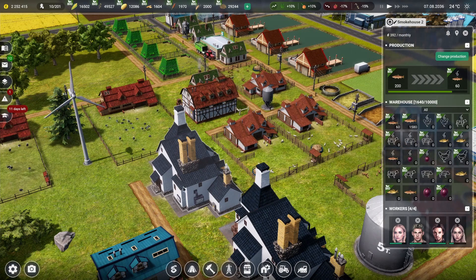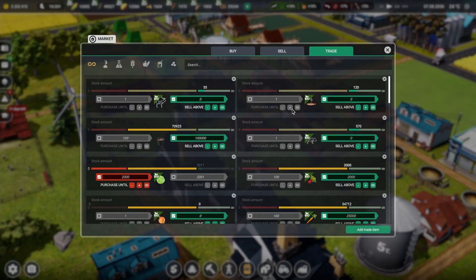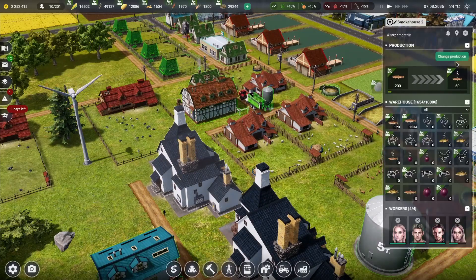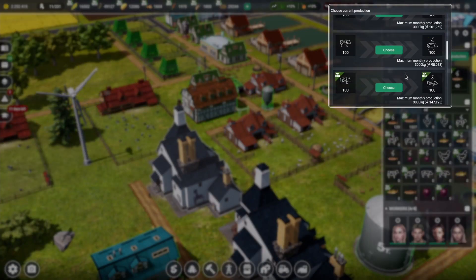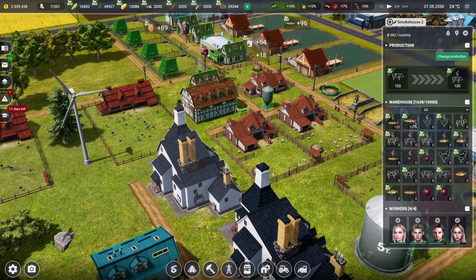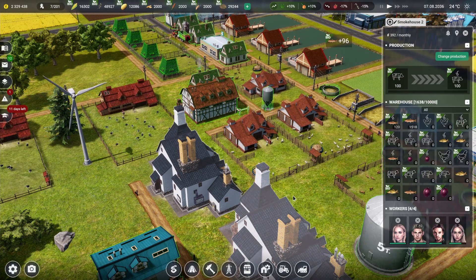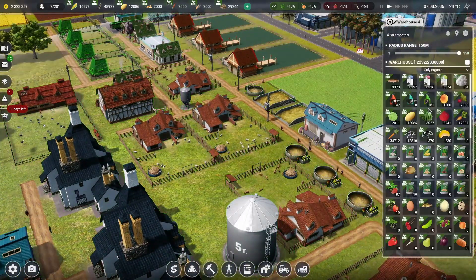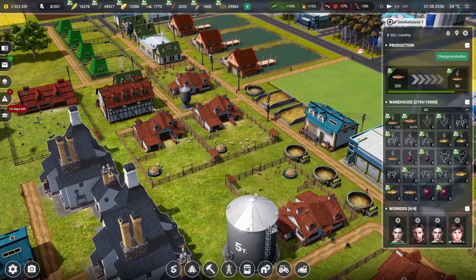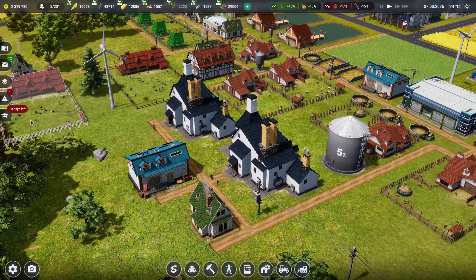These three fish farms are producing so much fish we have enough to fill up the production queue of each smokehouse. Since we want to be fair to the game, we're going to switch this smokehouse from trout to pork production. Let's go to Trade, find our pigs, and say stop selling pigs - we don't want to sell any more pork meat because we're going to change production to get pork meat producing in here at a one-to-one ratio. We have 3,300 trout stored in the warehouse and we're keeping up with all of it.